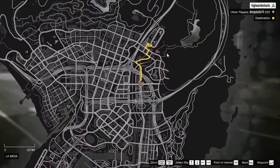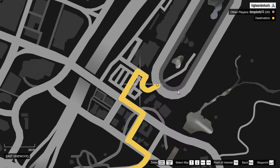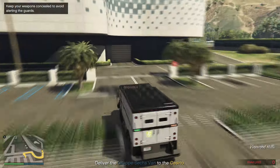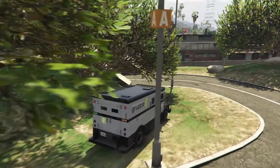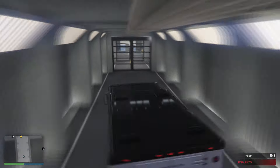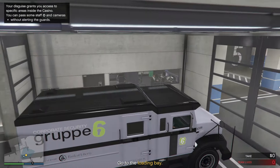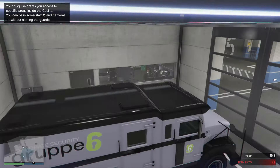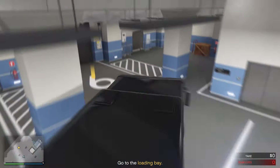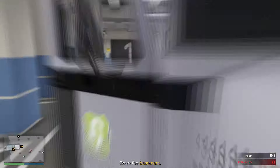Once you're in, you want to be heading towards the tunnel, which is at the back of Diamond Casino as shown on the screen right here. You guys just have to drive through the security and they'll let you in. Just park the truck and enter the elevator — it will lead you straight away to the main safe floor.